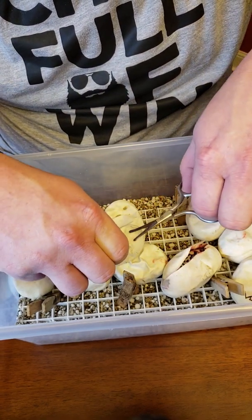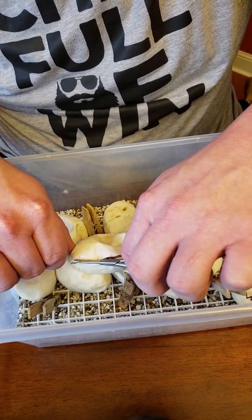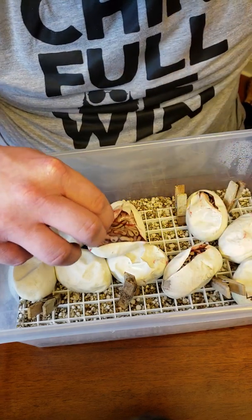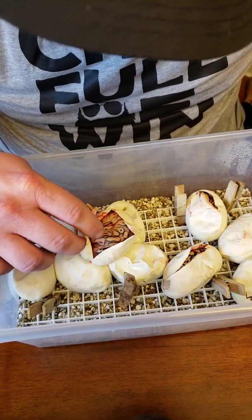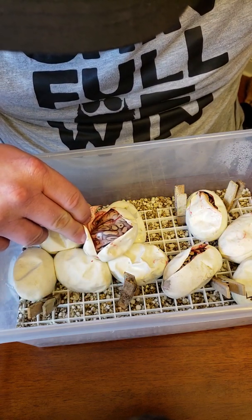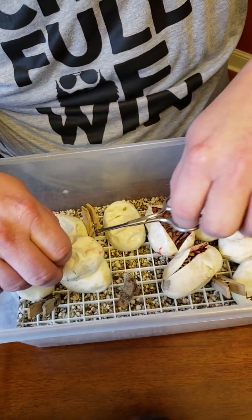An interesting tidbit about the mother — she was no more than two years old and she got huge really fast. When she laid this clutch I weighed her and she was over 2,700 grams at about two years of age, so she was a big girl. This one looks like another super pastel something — not sure what — but I can see a baby here and it looks healthy. Pretty snake, not sure what she is though.